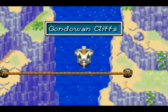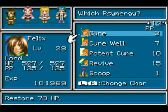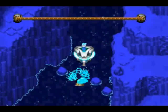We go into Ganawan Cliffs here, this way. You see this rock here? This is what's been preventing us the entire game from getting to the Western Sea. Now that we have Grind, we no longer have that problem anymore.